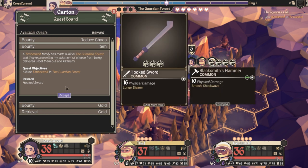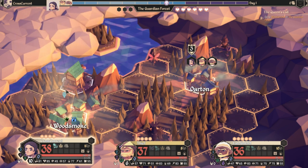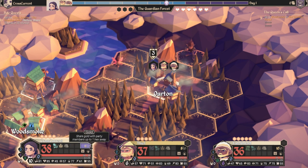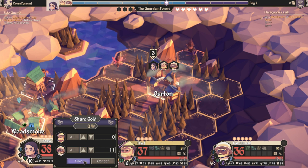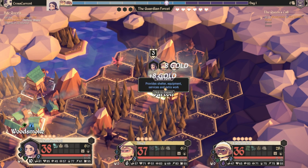I could get a hook sword which would probably go to the Blacksmith for around 30 gold or 22 gold. I would accept the quest to reduce the chaos. To pass around gold, you can do it as long as they're within one or two spaces of you — you click on the gold, click how much you want to give, and give it. Typically, give it all to a Scholar because he's going to have to get his stuff to help out everybody.